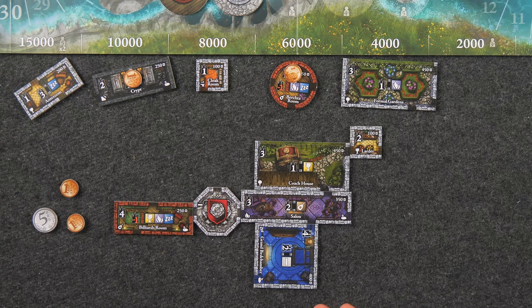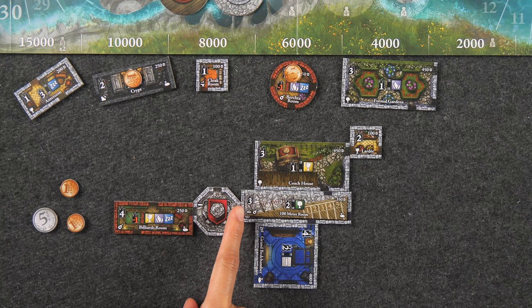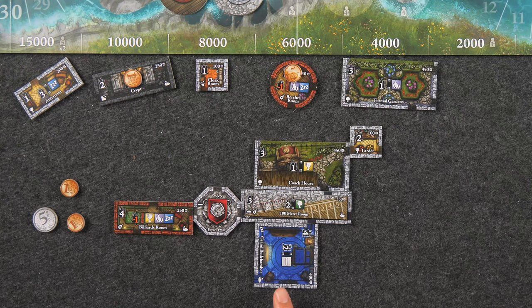In this example, renovating my salon to the 100 Meter Room will first score me three points for the tile, two points for the room bonus since it's connected to an outdoor room, as well as two points for the Grand Bedchamber room bonus, since this 100 Meter Room is both a corridor and an activity room.